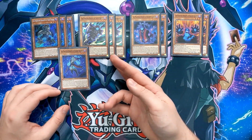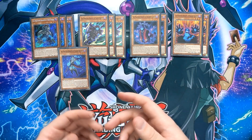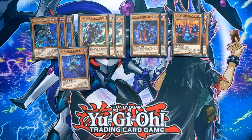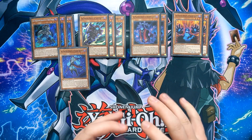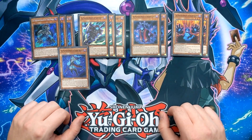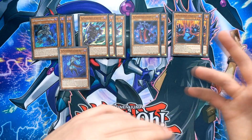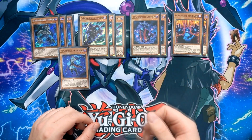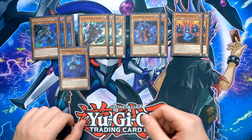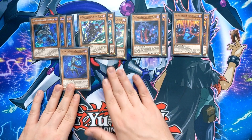With Silent Boots, you can special summon it from your hand if you control another Phantom Knights monster. Its graveyard effect lets you banish it to add a Phantom Knights spell or trap from your deck to your hand — usually Phantom Knights of Fogblade or Rank Up Magic if you play that, but I'm not playing that in my build. With Ancient Cloak, while it's on the field in face-up attack position, you can target a dark monster, change Ancient Cloak to face-up defense, and that monster gains 800 attack. This is pretty good to use on Rusty Bardiche. Its graveyard effect lets you banish it to add a Phantom Knights monster from your deck to hand — usually Stained Greaves or Silent Boots.